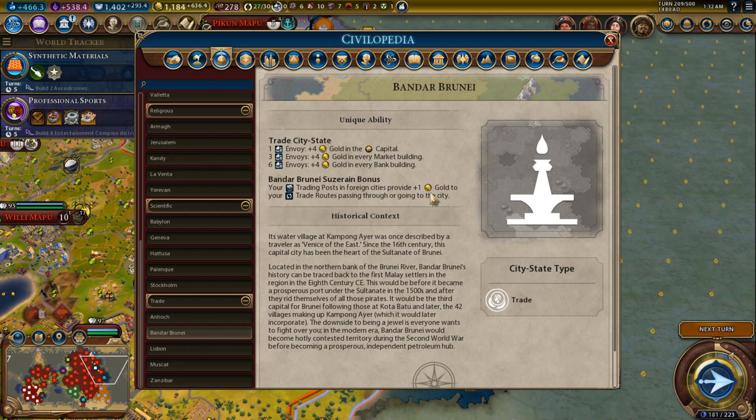Bandar Brunei: your trading posts in foreign cities provide plus one gold to your trade routes passing through or going to that city. This is nice because if you have a trading post in a foreign city close to your border, many of your other trade routes will pass through it, so several traders benefit. But you need the right map circumstances for this to be really good. Normally it's just average — I wouldn't get too excited about being suzerain of Bandar Brunei.